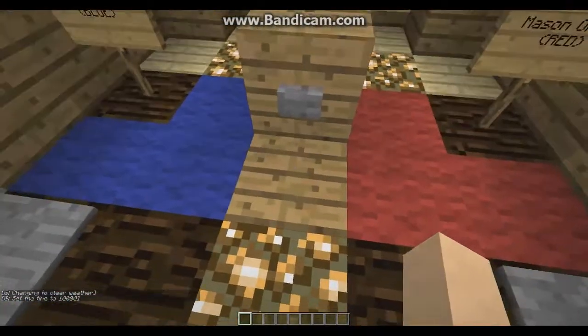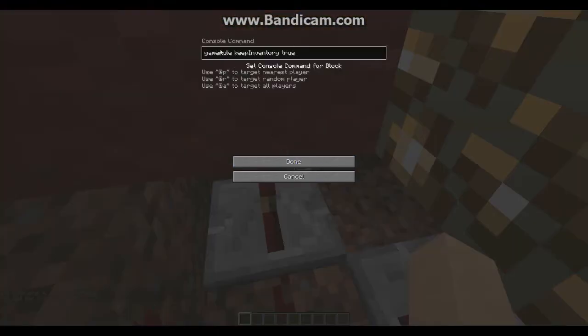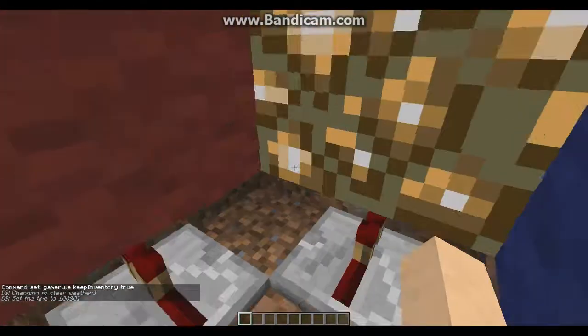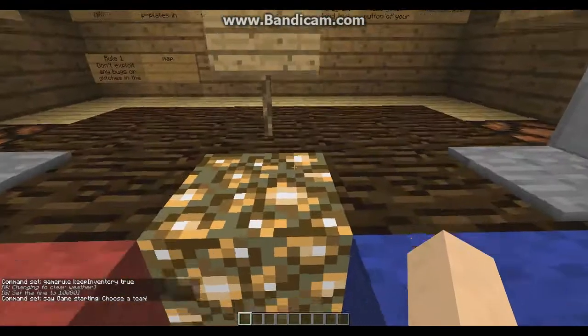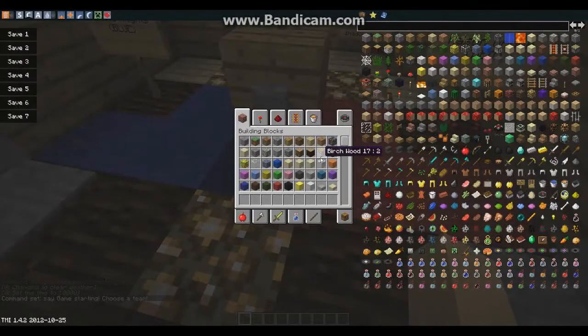When you start the game, it does gamerule keepInventory true, which keeps the inventory on death. But I haven't done the death thing yet. It says to the whole server: game starting, choosing team.